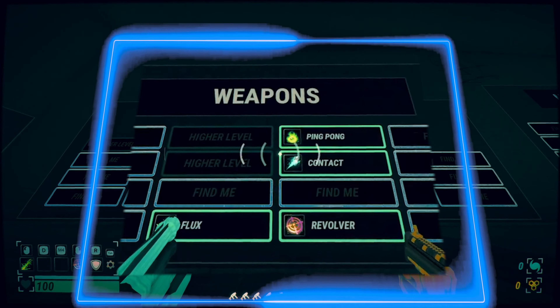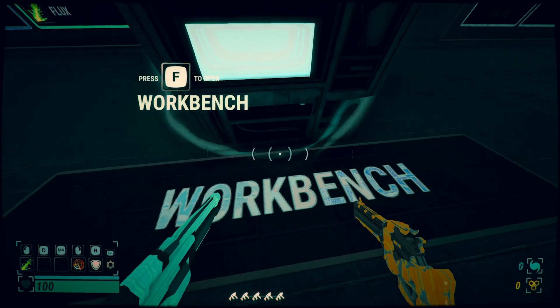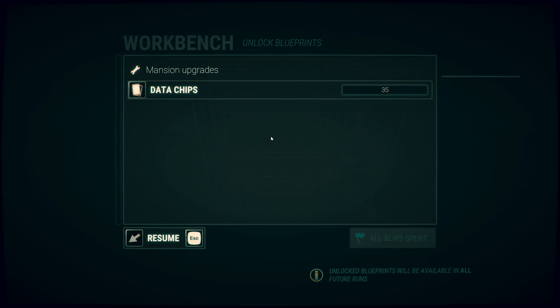Next, we have the weapons section. Here you can see all the different weapon unlocks you've acquired through your runs. In the center of the room, you've got the workbench. This is where you can spend your blips on unlocked blueprints. You'll collect blips and blueprints through your run and they will be available in all future runs.